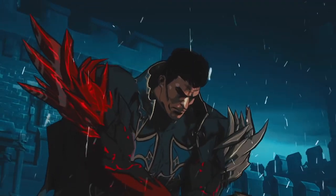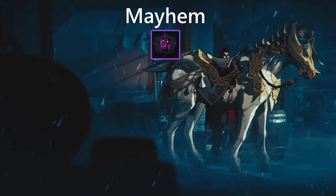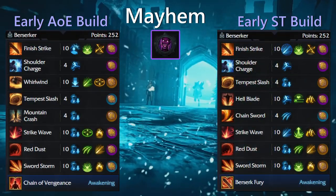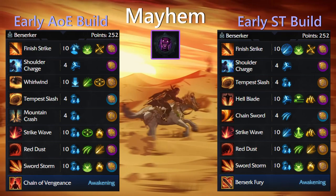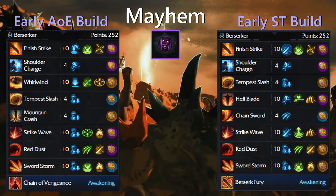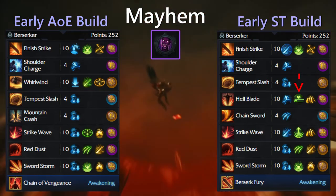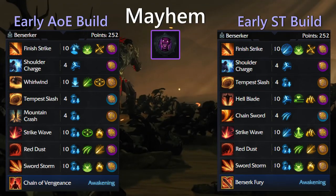Now we can talk about the skill point allocation for each build, going over tier 1 to early tier 3, and for the latest late game in tier 3 for both single target and AOE encounters. Let's talk about Mayhem first because it's my favorite. Early game skill point allocation for AOE and single target for Mayhem is shown here in these two builds. For the single target build, you will gather your two early buff abilities in Red Dust and Chainsword, and then mostly allocate your points into your hard hitters like Hellblade. A great addition to the build is that we can take the talent that makes Hellblade deal more damage whenever we're low HP. Mayhem has a lot of advantages with their HP being capped to 25%, go figure.